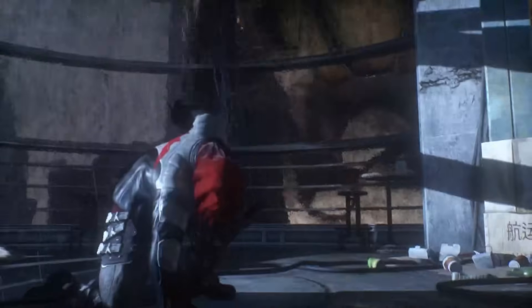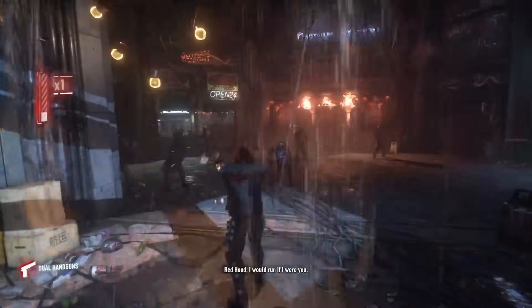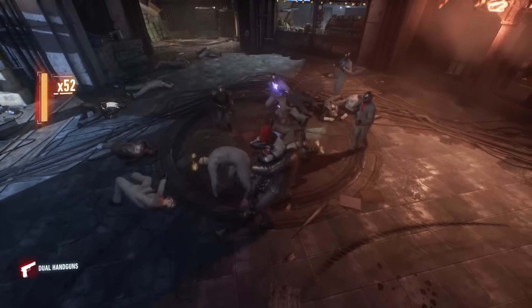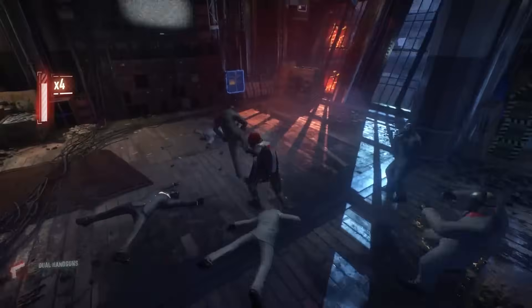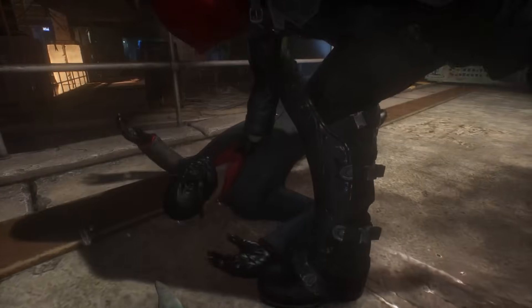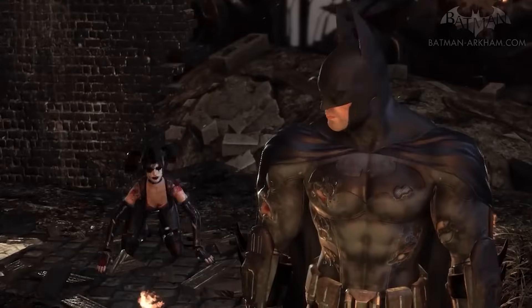Next up is number 8 on this list, which to everyone's surprise is the Red Hood Arkham episode. I know you're all screaming at your screen right now saying that it's Red Hood and he's the most unique character you play in the game other than Harley Quinn in her episode — and yes, that is true. He is one of the most unique characters we play as in this game altogether, as he's the only character we ever control that uses guns. But even so, purely from an unbiased position, the content we get in this episode just is not as good as any of the other Arkham episodes in Arkham Knight.